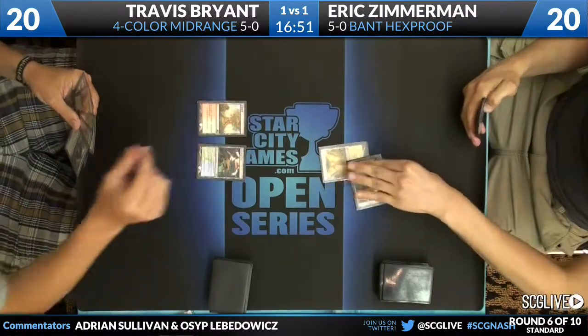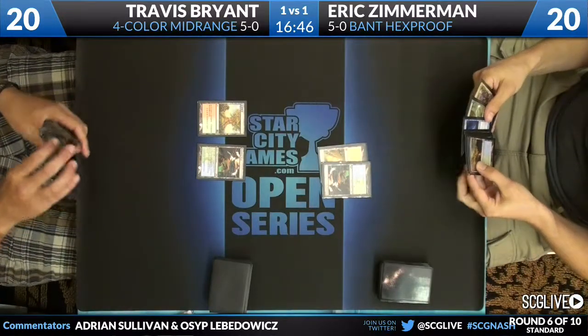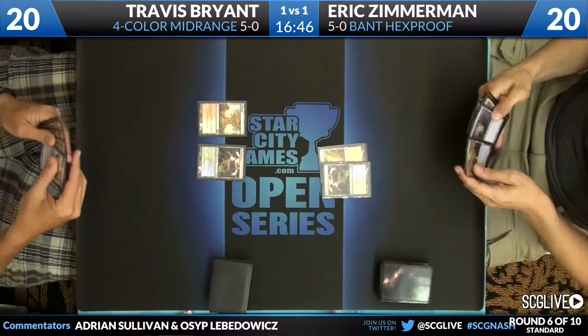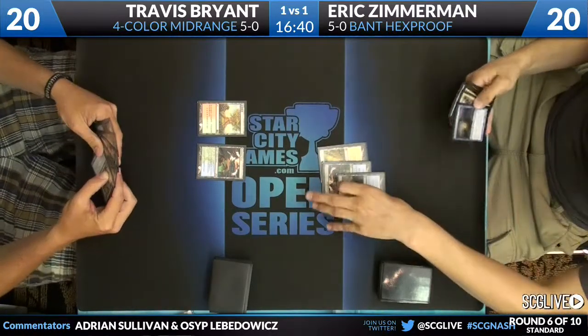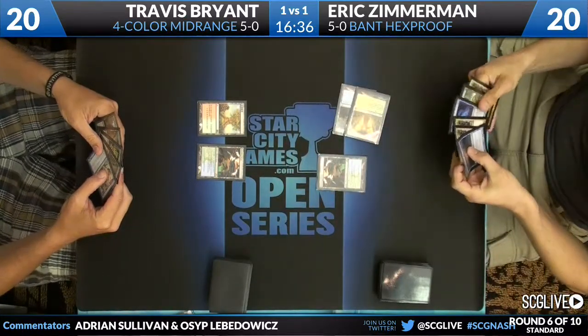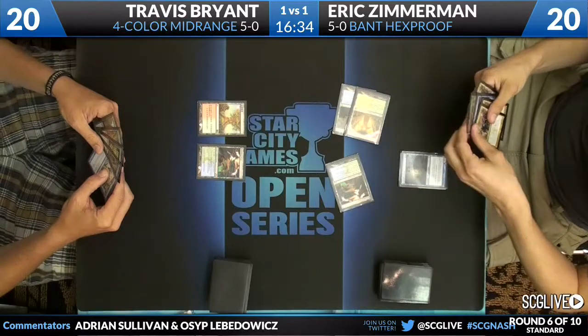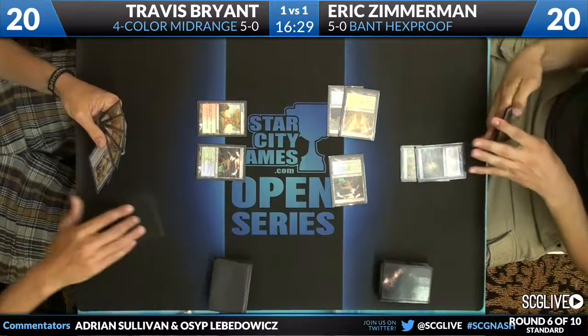He's playing against Eric Zimmerman on the right, who's on a typical Bant deck — one of the things we've been seeing a lot of in the feature match area this round. One unfortunate thing for Travis is that he's double mulliganed this game, so he's starting out way down on cards. And an Invisible Stalker comes down with a Rancor.